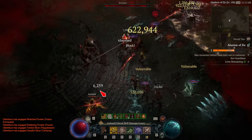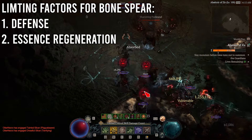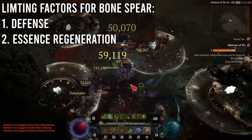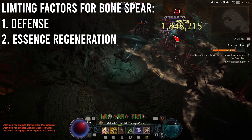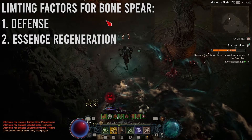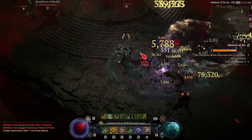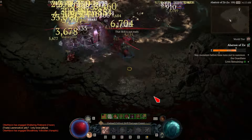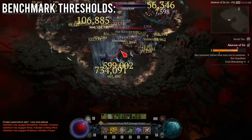The two limiting factors for Bonespear build performance in Abattoir of Zir are going to be defense and essence regeneration. We need a way to stay alive, especially against those very high damage output Seekers, and we need a way to keep our essence high against squirrely targets that are kinky — aka the Seekers again. Let's talk defense first, and then the tools we as Necromancers have to achieve this goal.